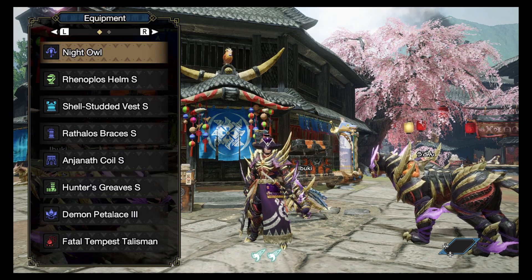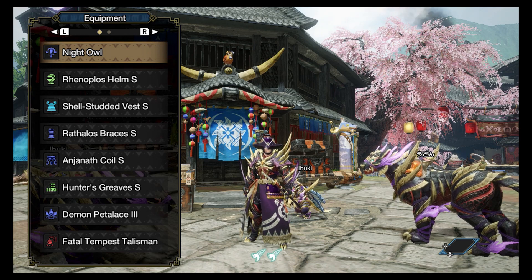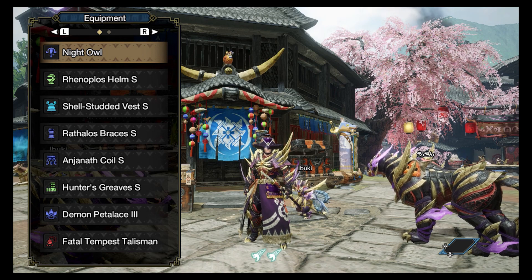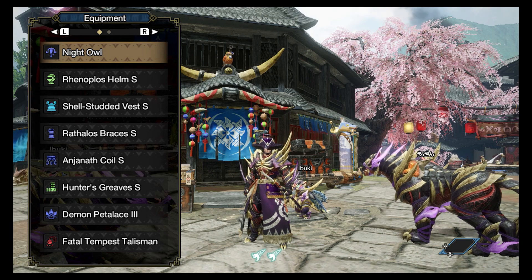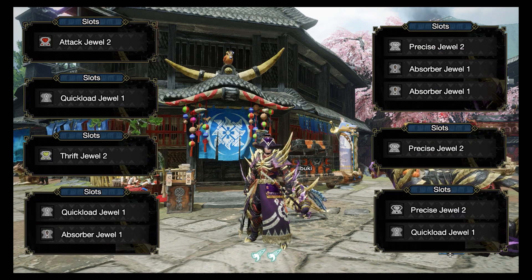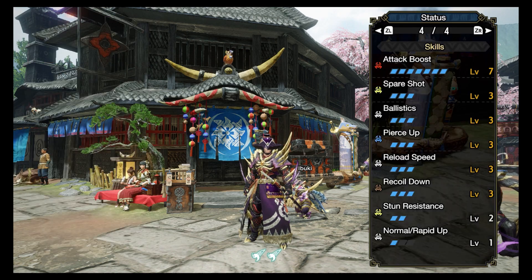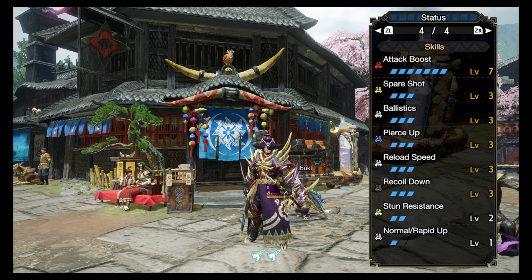Now I'll show you my Light Bowgun build that I use for all these farming methods. Here are the armor pieces that I use. Besides the Anjanath Coil, which needs an Anjanath Gem, the rest of them are relatively easy to make. Your build might be slightly different depending on what talismans you have. My talisman had Spare Shot level 2, with a level 3 and level 1 deco slot. Here are the decorations that I use — you can always swap them out for other skills depending on what you like. And here is my final build, which is great for hitting monsters from a safe distance.